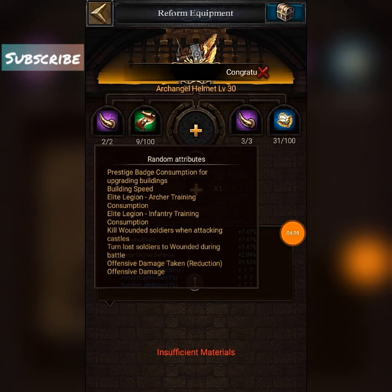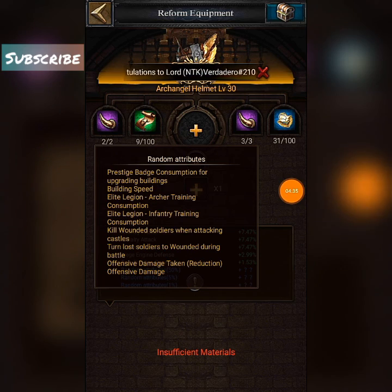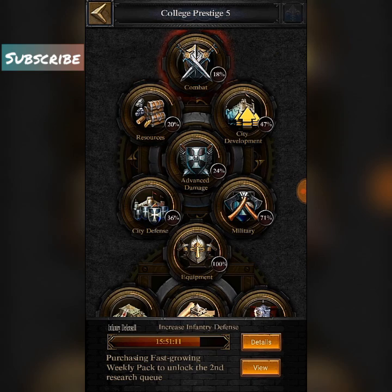The Kindle Helmet level 30 reduces the consumption of prestige badges and gives you building speed. The purification of every helmet that has a chance for random attributes will provide you building speed.